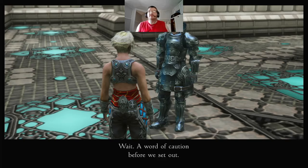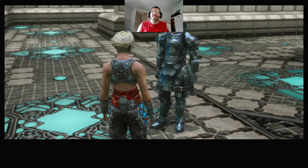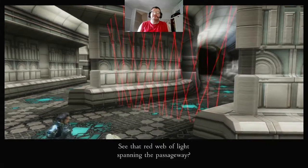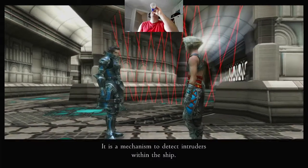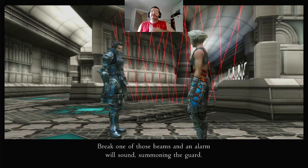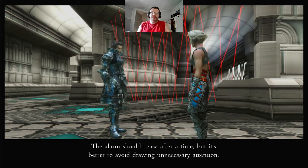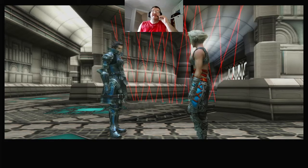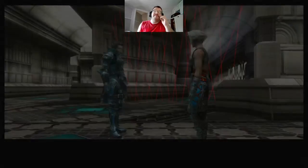Wait — a word of caution before we set out. See that red web of light spanning the passageway? It is a mechanism to detect intruders within the ship. Break one of those beams and an alarm sounds, summoning the guard. The alarm should cease after a time, but it's better to avoid drawing unnecessary attention. Now those lights also cut off certain parts of the map.